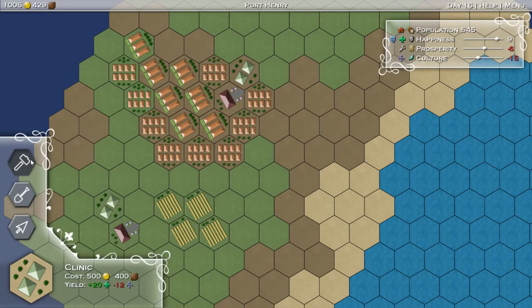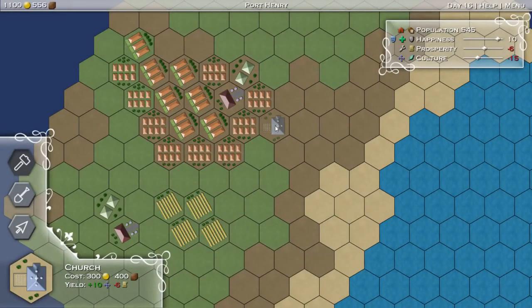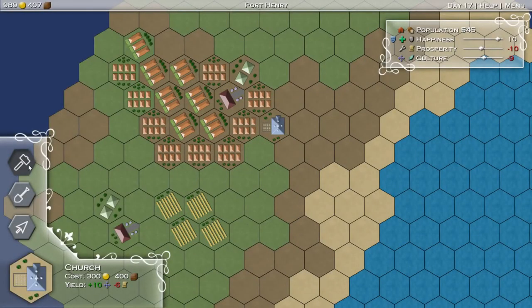So now we need to get culture. Let's see if we can sort that out with a church, which we can put right here. And along with the church, we're going to put in a garden right next to the church, because it helps it out. There we go - and you can see it bumping up.